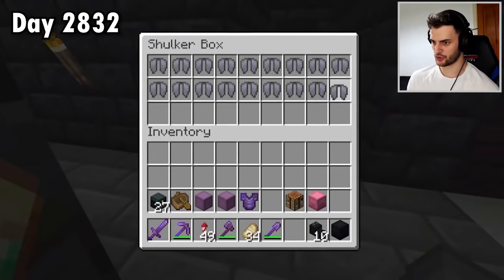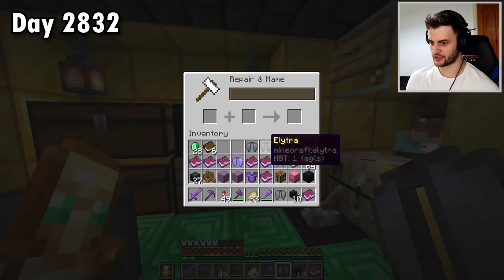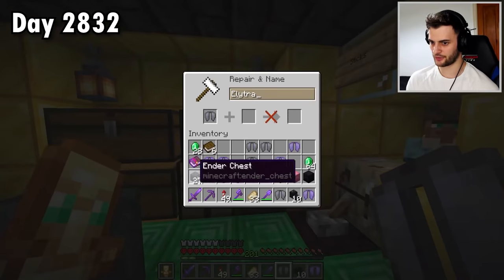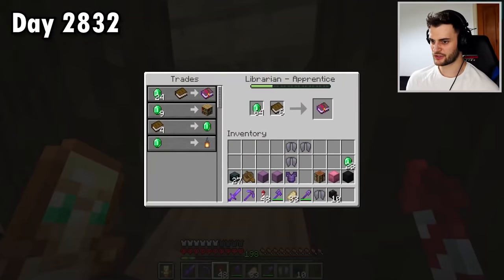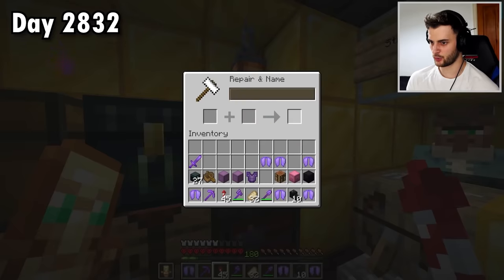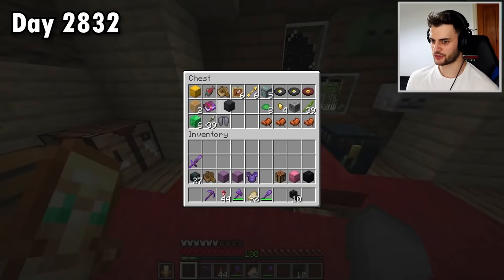All of these can go in the shulker box, then I'll buy some emeralds, a load of unbreaking, and add it to the elytra. This is definitely a great way to go through all your levels. And with that, every single one has Unbreaking III on it. It looks very nice indeed. Mission successful to get plenty of elytra.